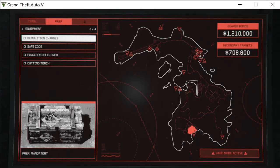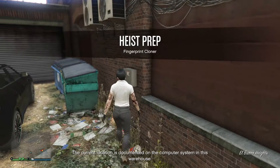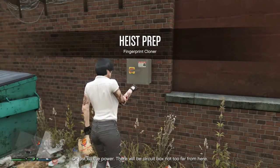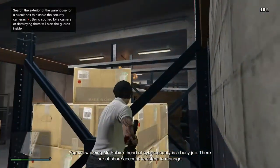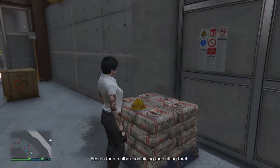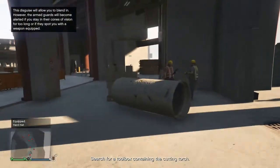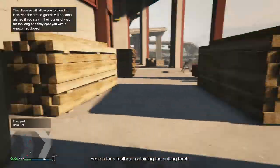Moving on to the equipment preps — there are four types. The first is demolition charges, and there is nothing I can suggest to make this prep quicker. The second is the fingerprint cloner: you can either go in guns blazing or turn off the power using the panel outside. Once inside, ricochet a grenade from your grenade launcher and quickly take cover behind the boxes on the right. The third prep is the cutting torch — equip the hard hat to walk around undetected, but do not stay in the guards' cones of vision for too long.